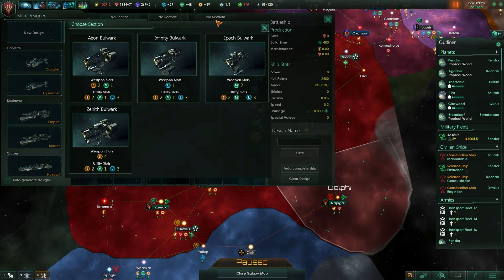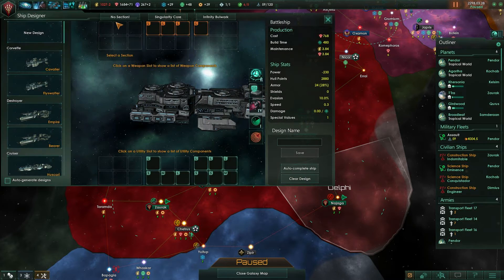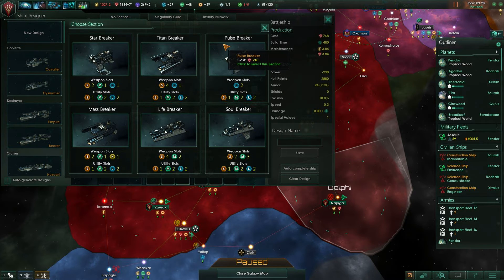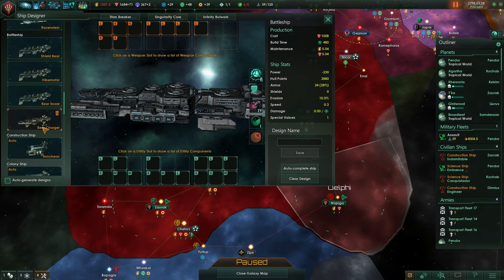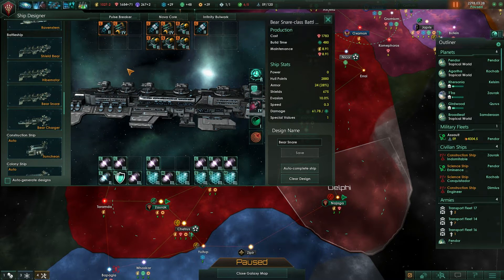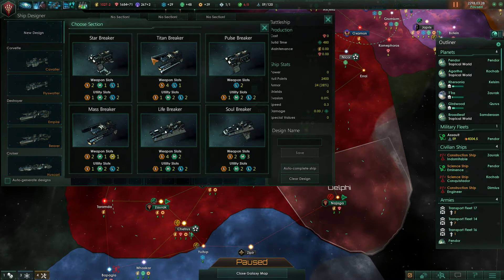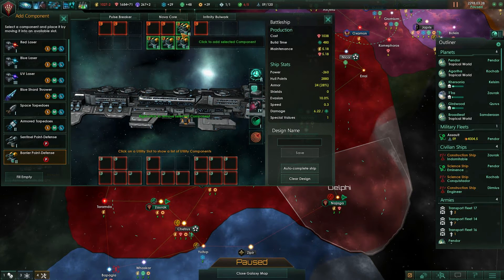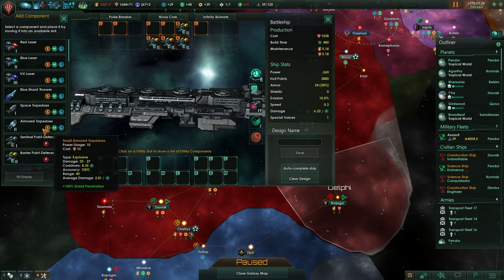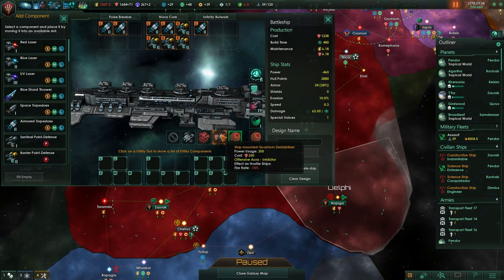So, battleship — all about that large. Because we want them to keep at range. We do need a little bit of point defense. This is the Nova Core — Pulse Breaker, Nova Core, Infinity. We have a massive amount of barrier point defense right here. Look at all these torpedoes — it's gonna be great. And then we put on the ship-mounted Quantum Destabilizer, and it should reduce their fire rate by a significant amount.